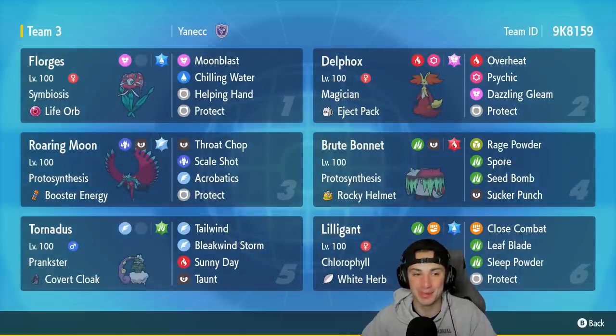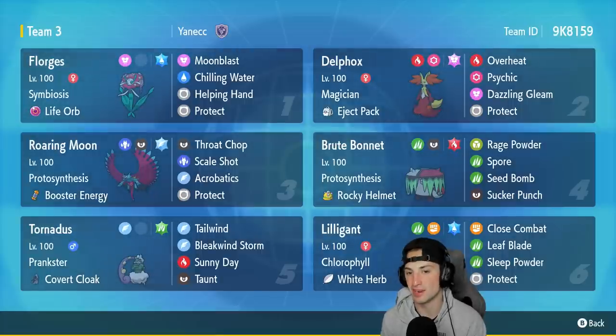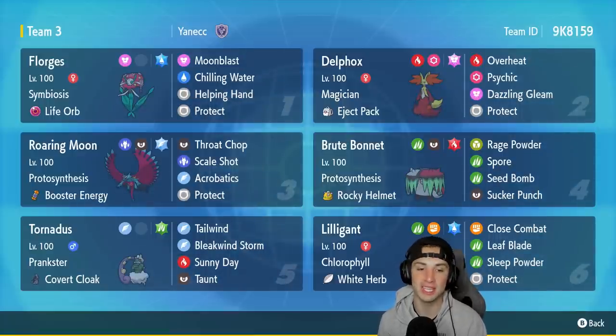Starting off today's team preview with Florgis. Florgis is a great Pokemon — got Symbiosis and the Life Orb as item, Moonblast, Chilling Water, Helping Hand, and Protect. The star of the show is Delphox, a lovely Psychic and Fire type with the Fairy tera type and the Magician ability. Magician steals the item of the next Pokemon you hit when you don't have an item — really clutch, especially with the Eject Pack. It's got Overheat, Psychic, Dazzling Gleam, and Protect.